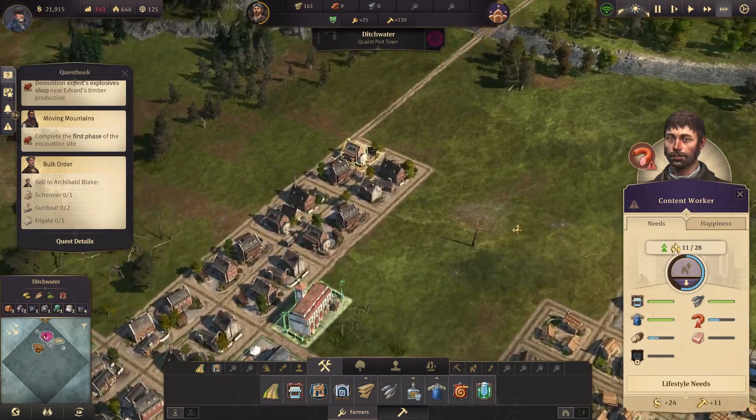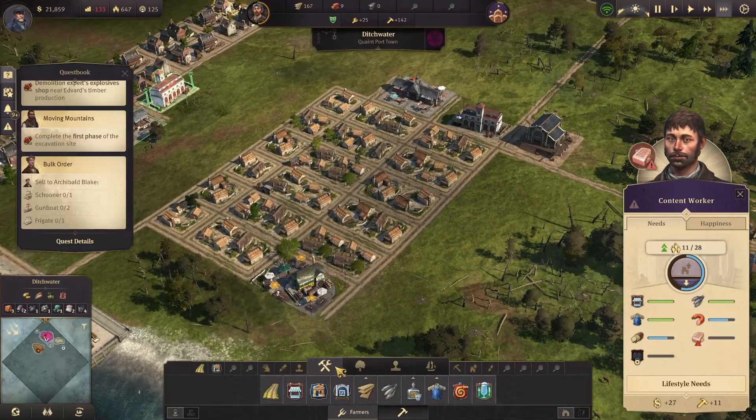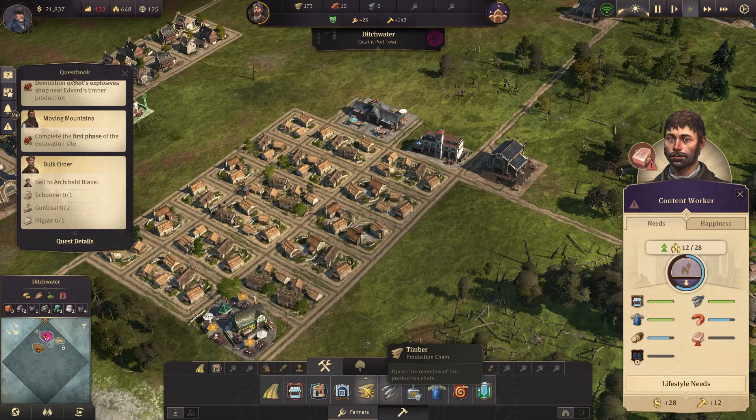Now we have a lot of surplus. Yeah, it does — you just need to build residences to make money.